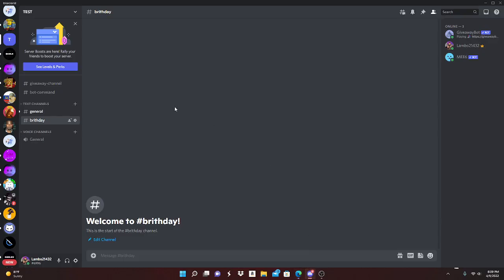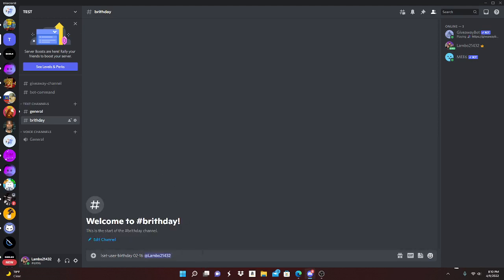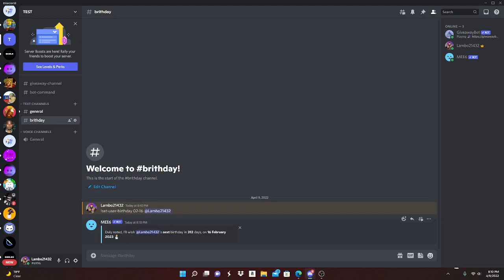Click Save when you're done. Then go back to your Discord server. To set a player's actual birthday, type `!set-user-birthday` followed by the birthday date — for example, `02 02 16` — and then ping the user. MEE6 will respond saying it will wish that user a happy birthday, and it'll tell you their next birthday is in a certain number of days — for example, February 2023.